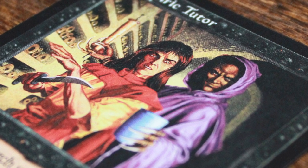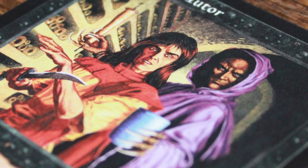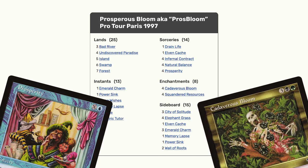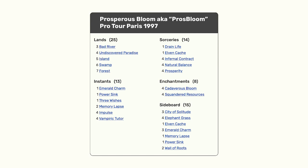Throughout its life in Standard, Vampiric Tutor saw tons of play primarily in combo decks. Its first notable appearance was in a deck called Prosperous Bloom, a combo that required a complicated sequence of cards that typically ended by using Prosperity and Cadaverous Bloom with Drain Life as its finisher. This deck was considered the first successful combo deck in the history of Standard, and it even won a Pro Tour tournament in 1997, which was the Mirage constructed block format.